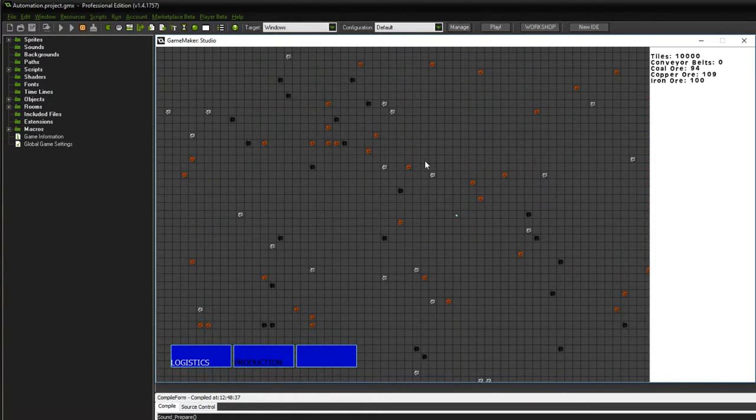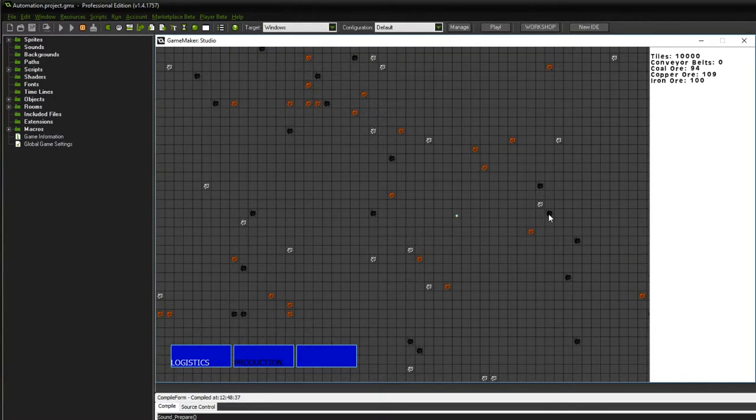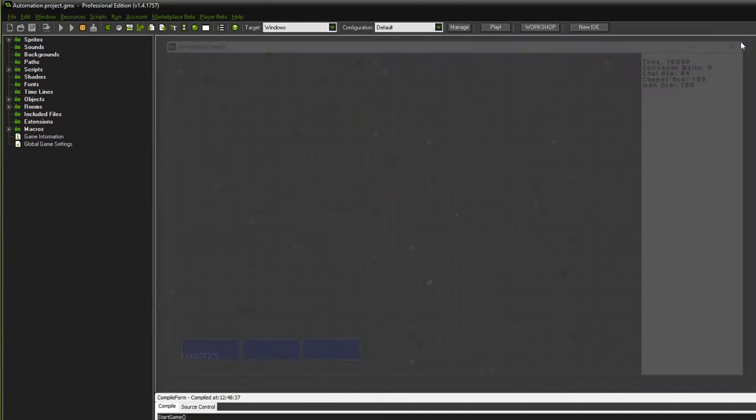However, one more important thing I want to take care of today is proper ore spawning. We will take care of that in the tile generation script — I basically want one single spawn location for each ore, and they should also be a little cluster of copper, coal, and iron. Additionally, individual ores should have some value to them, so once we mine it this value can go down and the vein is able to run out of resources. This is the basic goal of today's episode, let's get right to it.